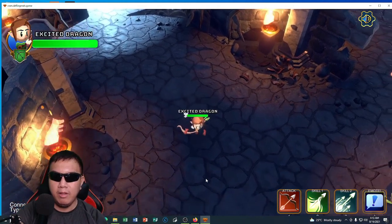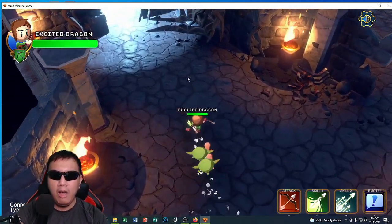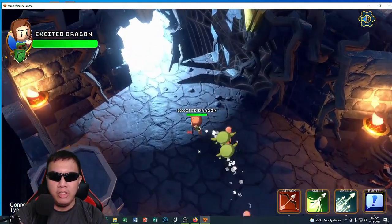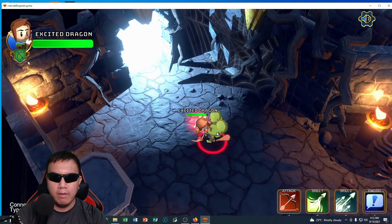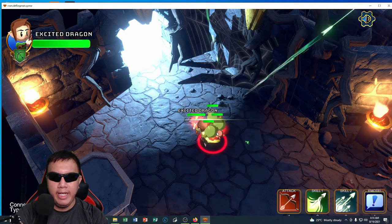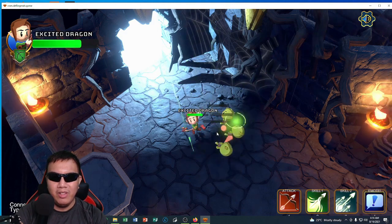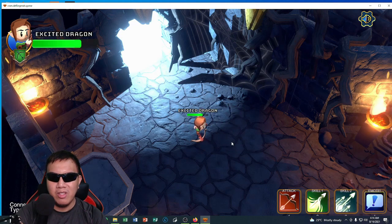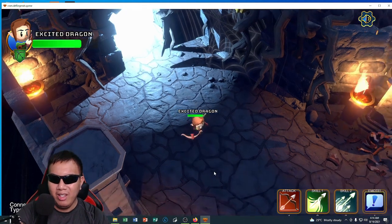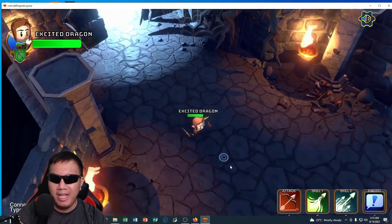Let's see if there is an auto-attack. Let me try skill one — wow, look at that! This is an area-of-effect skill.